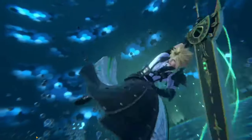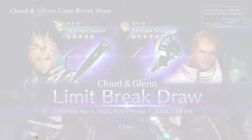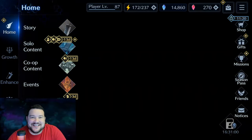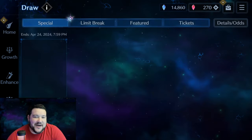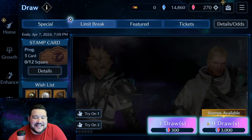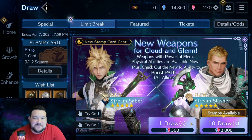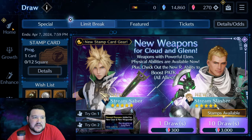Hey everyone, it's nightlight9. In this video I'm going to talk about the six month anniversary — I'm pretty hyped up about it. One of the things that really gets me is this little symbol down here with the draw; it's got the rainbow shimmer like a limit break. When you click on it, same thing up here, and when you go to limit break, the fact that these look like the limit break gauge when it's full is just a really good touch.